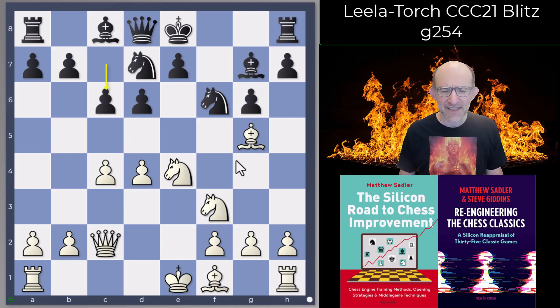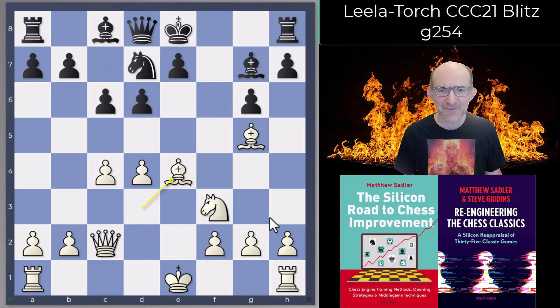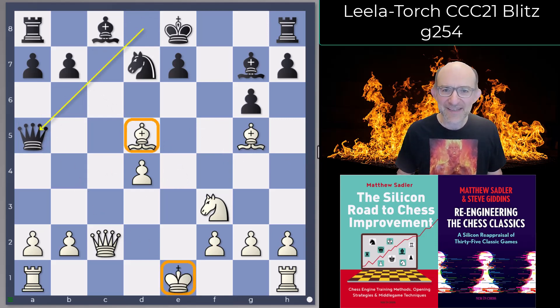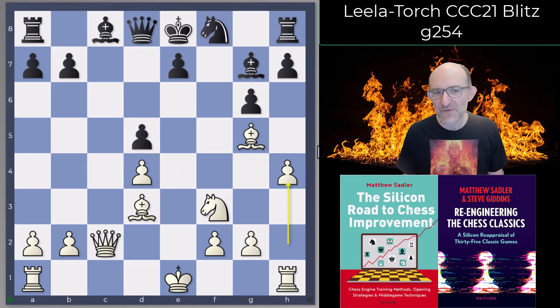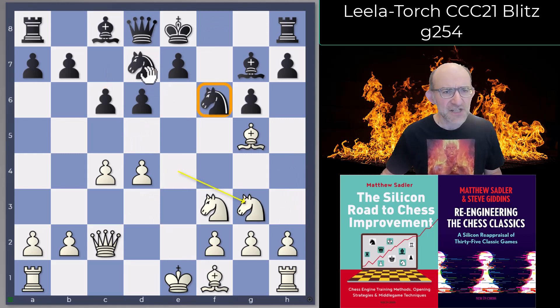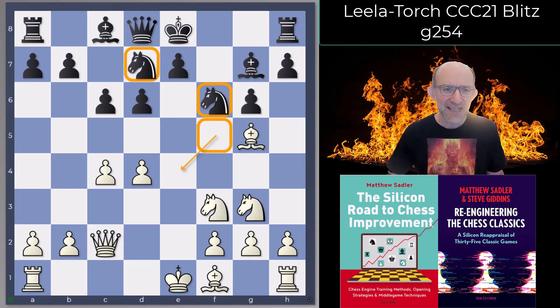After Bishop g7 Knight f3 c6, the book ended around here. Stockfish was actually quite keen on just going Bishop d3, and after takes takes d5 — not actually a pawn sacrifice because if you take it, Queen a5 check hits the two and wins a piece — Bishop d3, then Knight f8, takes, h4 in we go, h4 to h5, quite a nice advantage for White. What Leela played was Knight g3, avoiding the exchange and keeping the Black pieces rather bottled up in their own position.